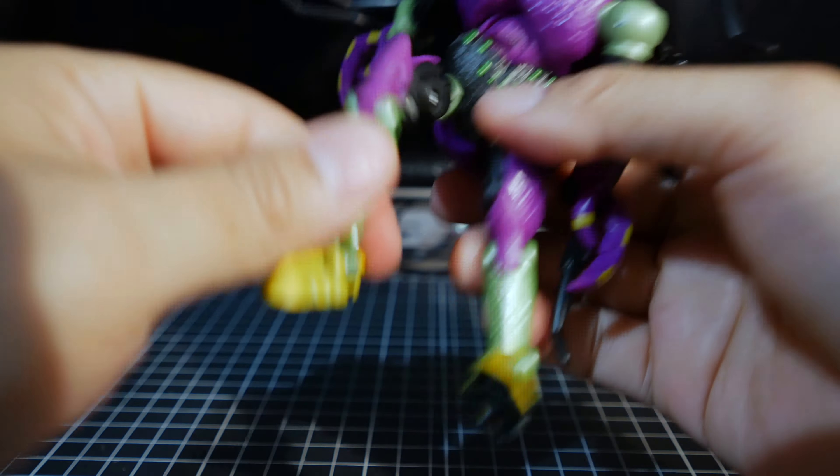That's his face — it's a nice sculpt. I love the green on his chest, and there's a splash of purple or violet here and there. On the back you have a lot of kibble — his giant pterodactyl head back there and the tail obviously.